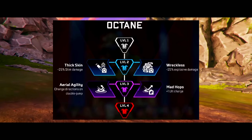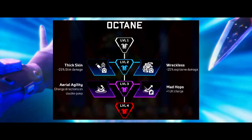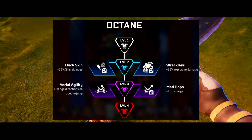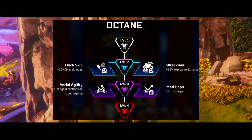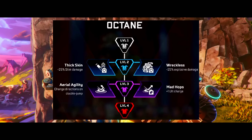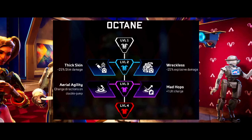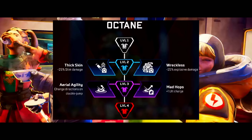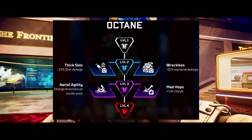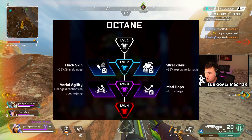The second level 2 perk is Reckless, which gives you 25% less explosive damage from Arc Stars and Grenades. Honestly, I've never had too much of a problem getting hit by grenades, especially if you're aware of the direction they're exploding. So in my opinion, Thick Skin is definitely the better of the two, though Reckless is still a viable option. True Octane mains will be running Thick Skin since we all want to go faster.